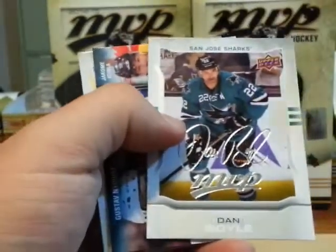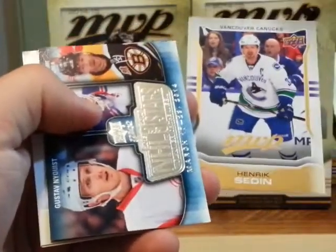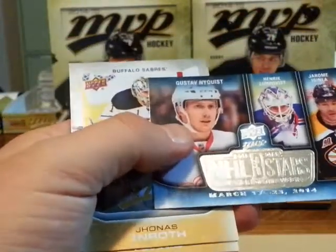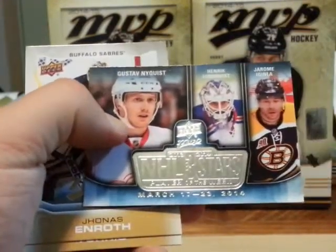Dan Boyle silver script. And we had a Henrik Sedin short print. Player of the Week — Nyquist, Nyquist, Nyquist, and Egingla.